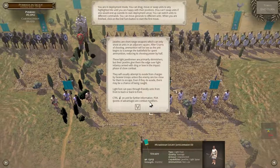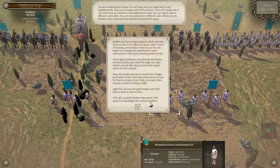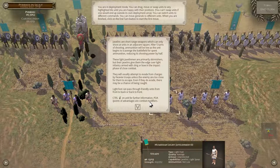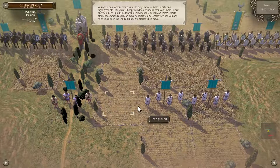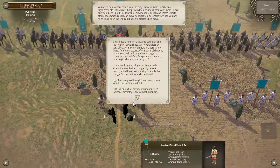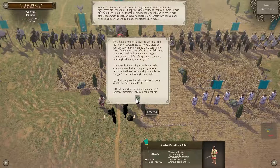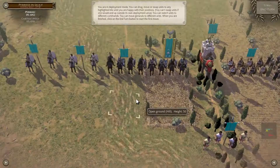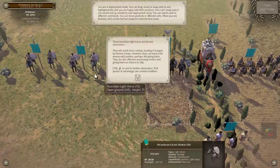Up in front we have Numidian light javelin men. Javelins are short range weapons which can only shoot at units in adjacent squares. After five turns of shooting they'll be out of ammunition. Then there are slingers with a range of two squares — after five turns they'll also be out of ammunition. And then we've got Gallic cavalry — we know those guys.